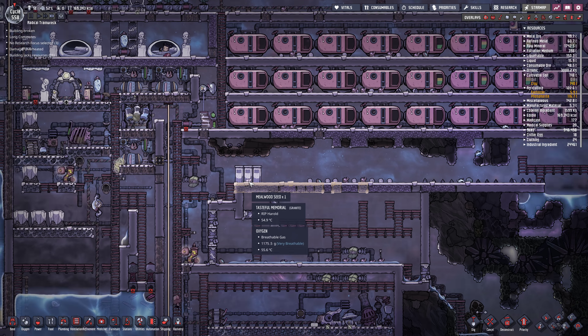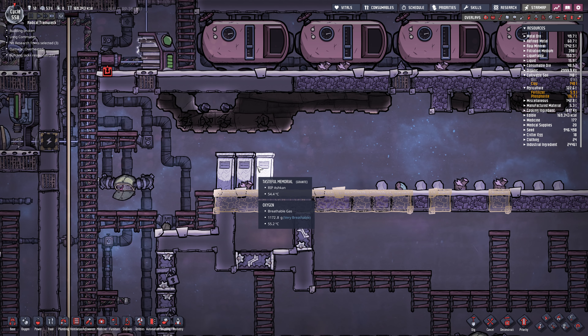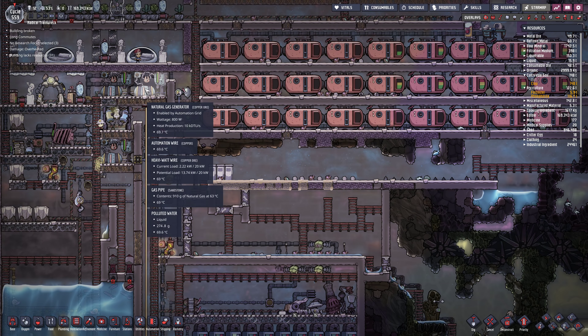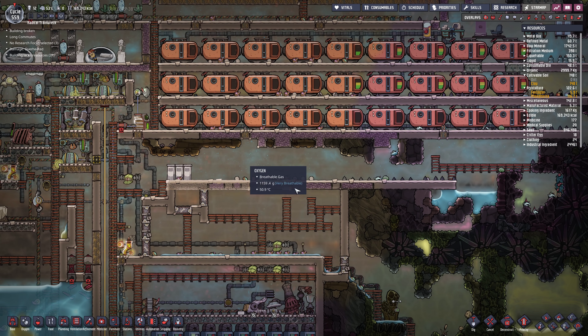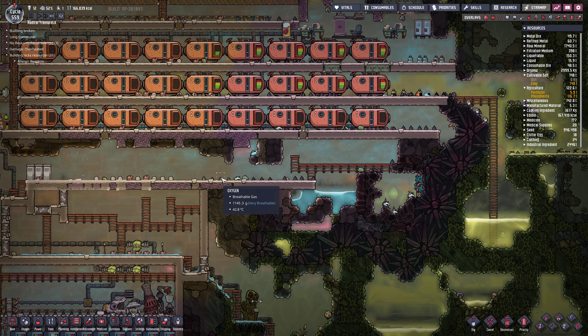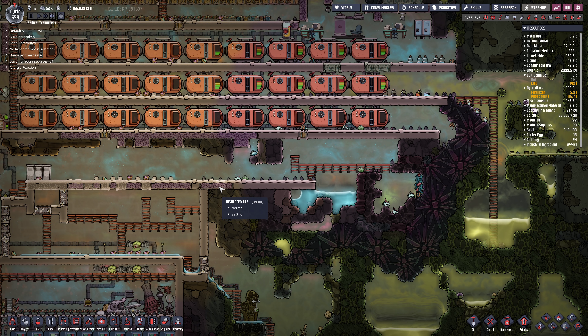It looks like we had some casualties here - Hassan, Harold, Ashcan - may you rest in peace. Okay, I'm going to put the power generation over here, tuck it in the corner back here, and insulate it off.